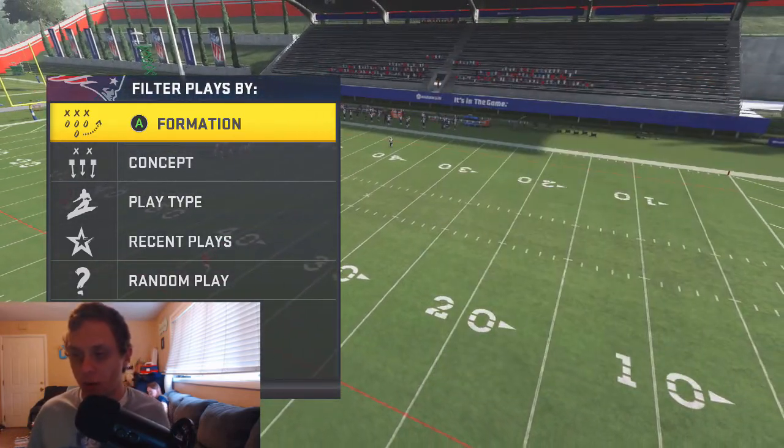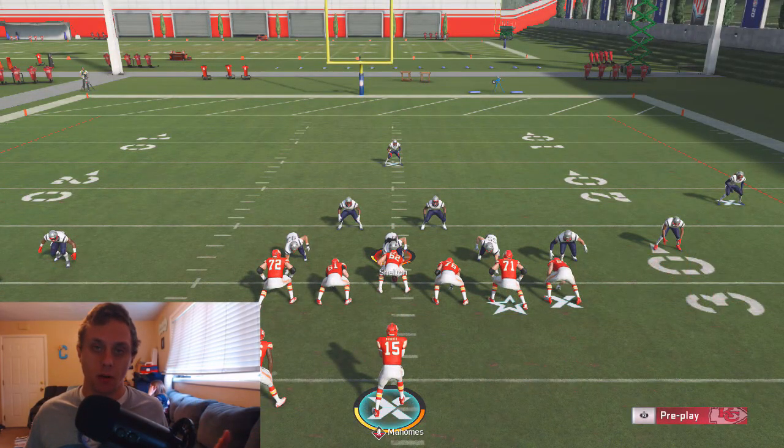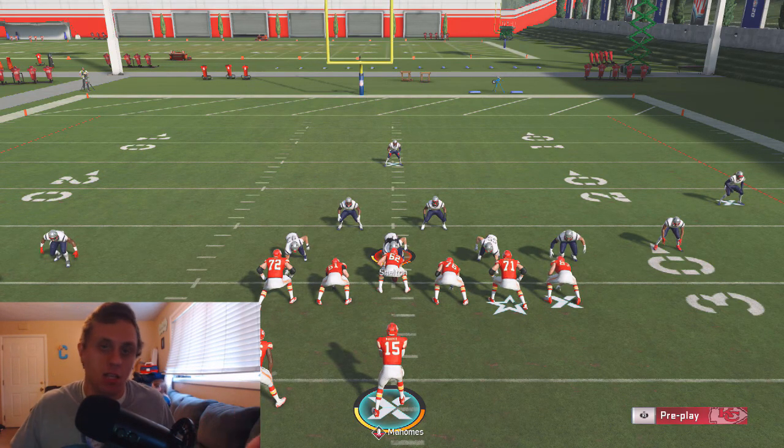So Red Zone HB Corner — we're going to start out in a Cover 3 Sky. This is going to be the same for Cover 3 Match, Cover 3 Sky, Cover 3 Buzz, Cover 3 Cloud, Cover 3 Hard Plot — you name it, it's going to beat it.